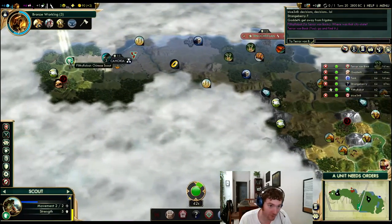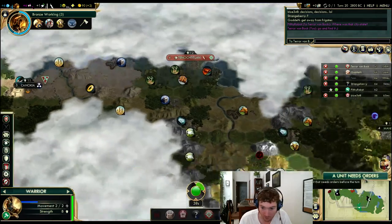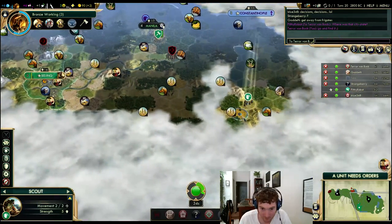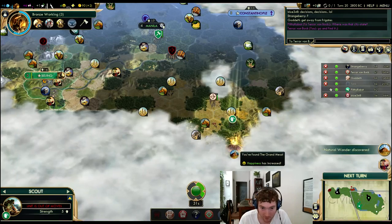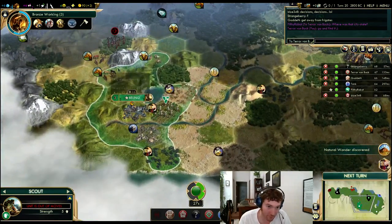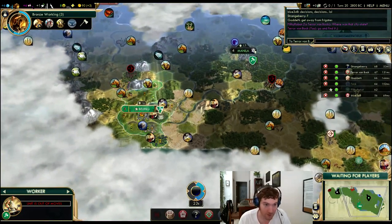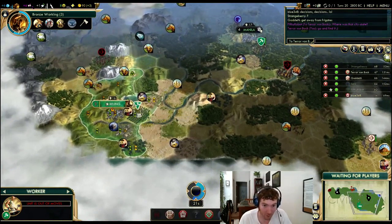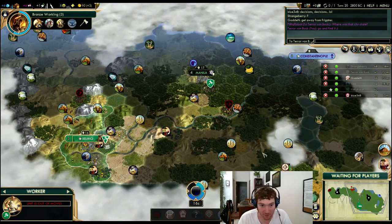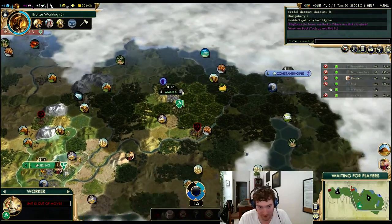I'm actually tempted to send another military unit over there. Let's have a look at England's capital if we can — we can't from here. We'll move north just in case. We are trespassing, so I don't think they're going to be overly pleased. There is a Natural Wonder — Grand Mesa. Not a very good natural wonder, mind you. Next turn is growth, next turn is our warrior. We did just get our wine online.